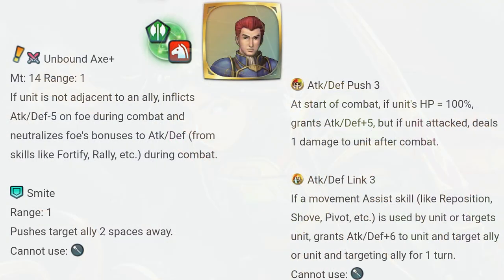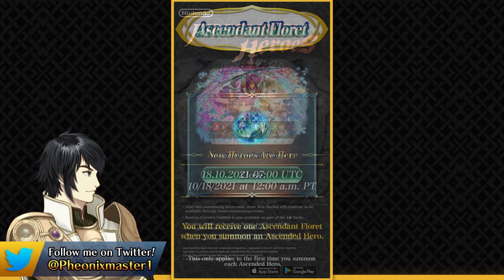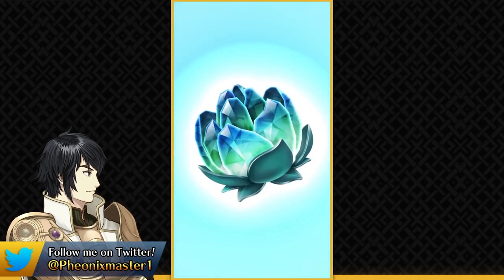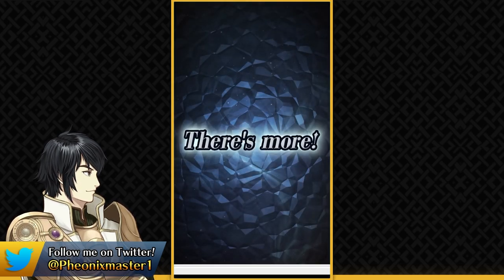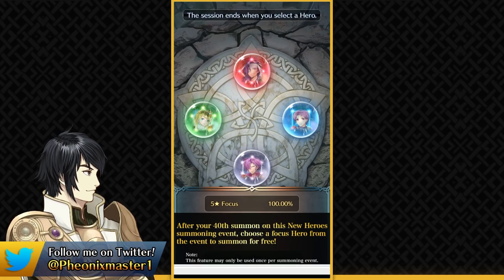Grand Hero Battle units recently have been big misses, so Edgar could be something unique. It's also worth noting that Fjorm is actually going to be in the permanent summoning pool — she's not an elusive unit like Duo Ephraim. This is overall a pretty nice spark banner. Fjorm hard carries this banner; Wolf and Malice are kind of replaceable, but Fjorm is basically the star and why most people will be summoning on this banner. We also have the new Ascendant Floret item — you get one if you pull Ascended Fjorm and everyone gets one for free, which I'll be covering in a separate video.